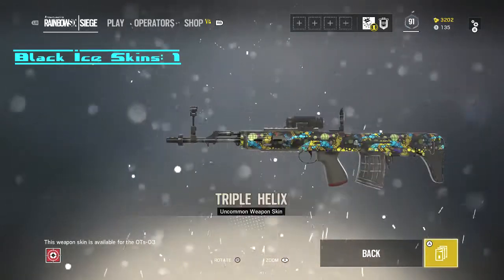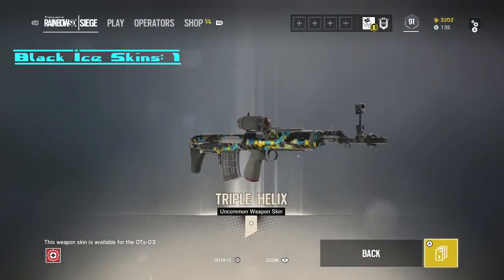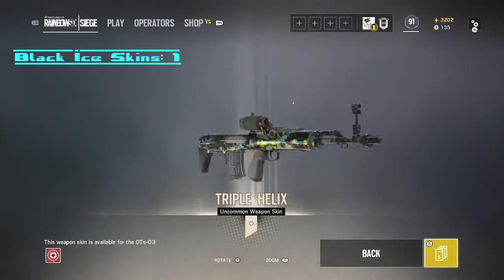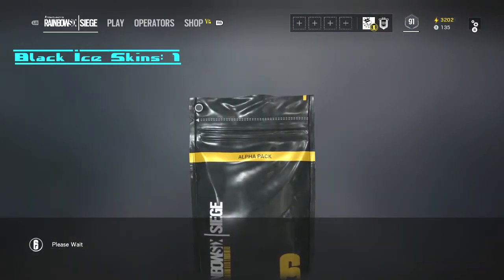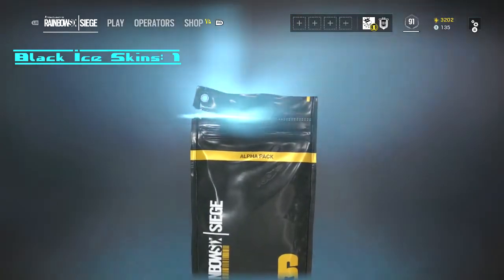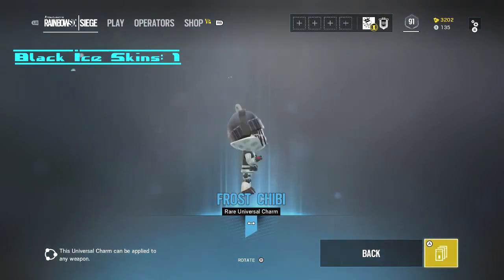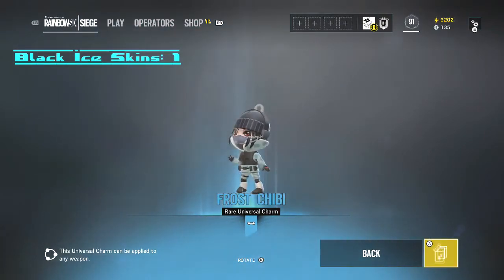Moving on to the next pack - we get a glass skin, Triple Helix, for his sniper rifle. I don't really personally like this one, so I probably won't use it even if I don't have a skin. We get a Frost TV headgear, so that's a good one right there. Frost is one of my mains, so I'm actually pretty excited about that one.